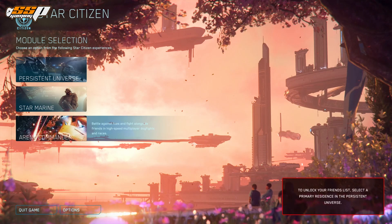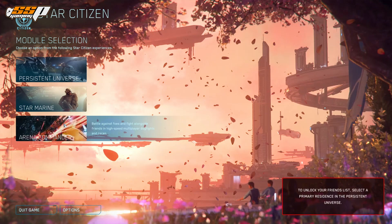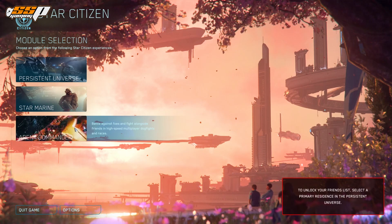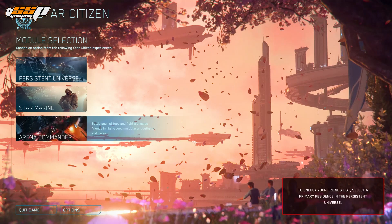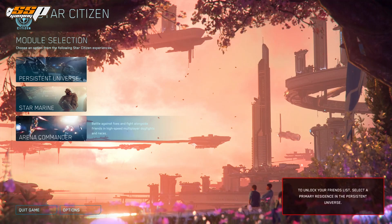Moving on, we also have Arena Commander. This is basically one of the first modules that we ever had — I started backing the game in 2014 and Arena Commander was literally the only thing we had. It's expanded now to basically being a practice and training platform. You can play it solo against AI or bring your friends in, with a maximum of four people. There's free fly, always enemies to kill, and things like Pirate Swarm, which unlocks the ability to purchase the Pirate Gladius and the Pirate Caterpillar.